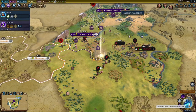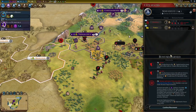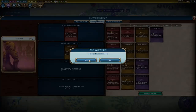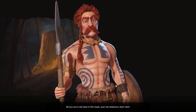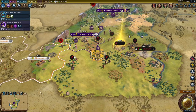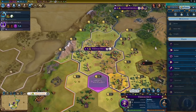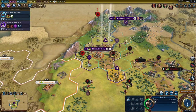Farm. Let's get Horseback Riding, then State Workforce. We have a policy slot to fill so let's get Colonization. Hey, it's Ambiorix — nice to meet you. Can I buy that tile of horses? Yes I can — excellent. I shall do so. Send you lads up there to get a pasture on them.